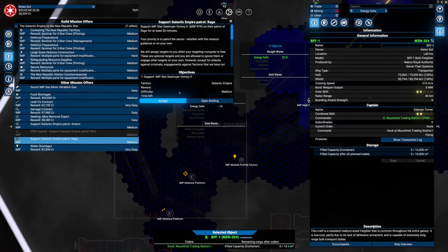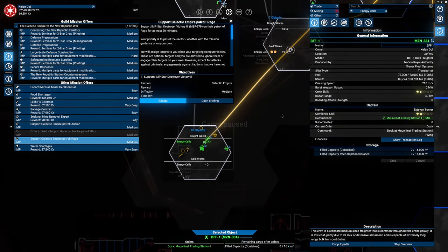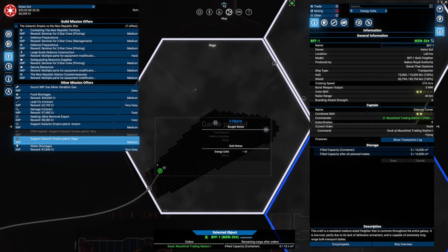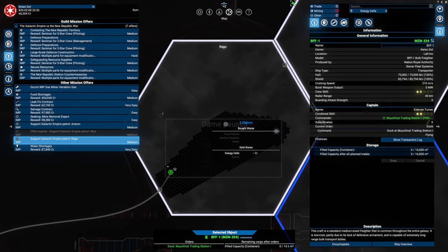We can also support the Star Destroyer Victory Two in Raggo. Actually in Raggo — wait, I'm setting up something. Oh, that's bad. It's actually over there. I'm not doing that. This one makes more sense — the Imperium. But this is a Quasar Fire Class 2.